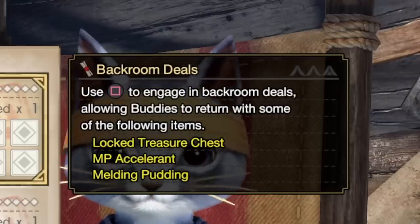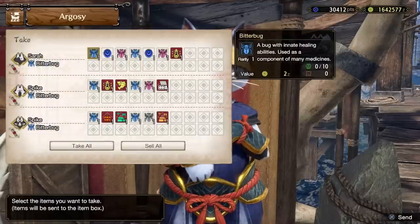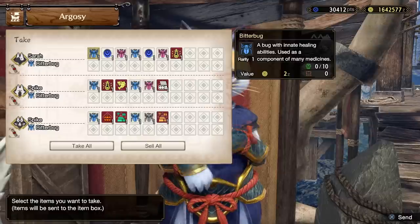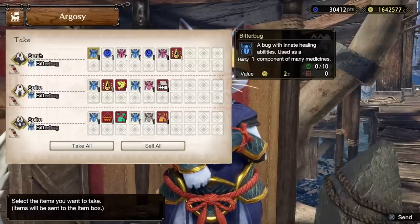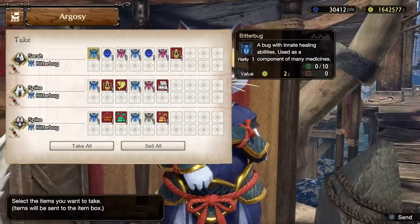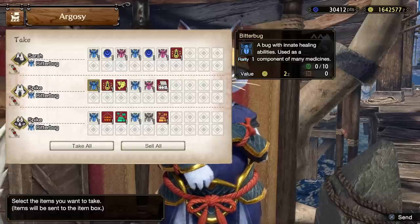With the Argozi you'll notice a scroll icon next to each buddy — these are called back room deals. Press the associated button to activate it and unlock the ability to get extra items alongside what you're focusing. For example, while targeting bitter bugs I also received melding pudding, trap tools, fish, and barrel bombs. The trade-off is you'll get fewer of your focused item. If you've been playing Rise before Sunbreak, I'd really recommend turning this on immediately to get new items since you won't need basic supplies nearly as much.